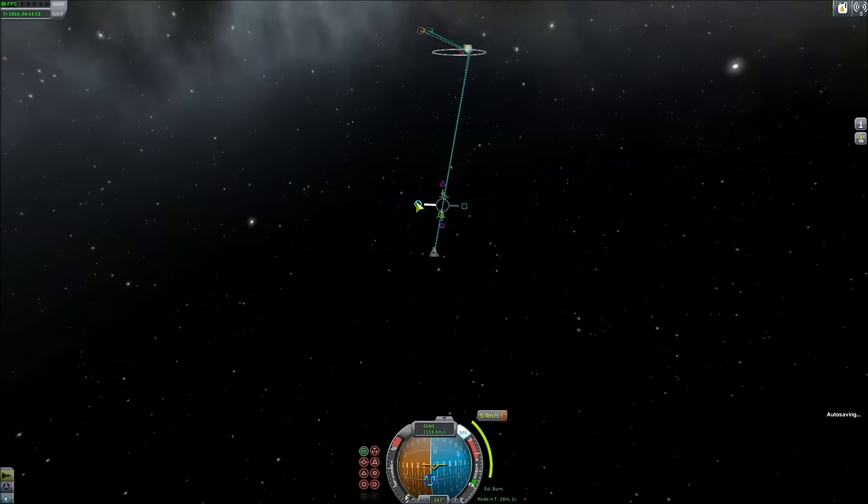This is the beauty of Duna — Duna has an atmosphere, which means we don't need to use engines to actually slow down. You could do this all using manoeuvre nodes. We want our periapsis of Duna to be fixed at about 15 kilometres above the surface — that is deep within the atmosphere, but enough to clear the mountain tops.